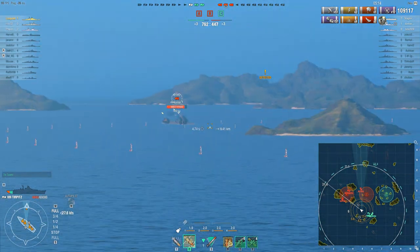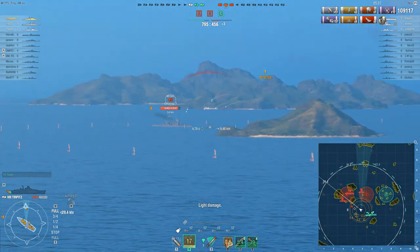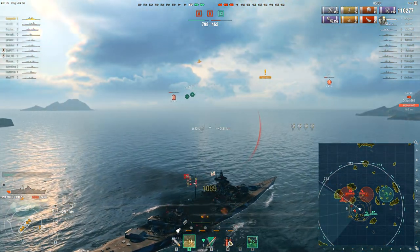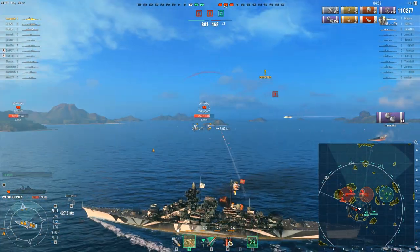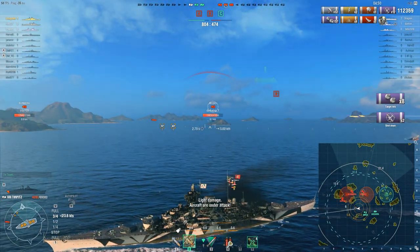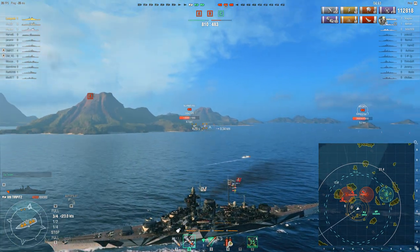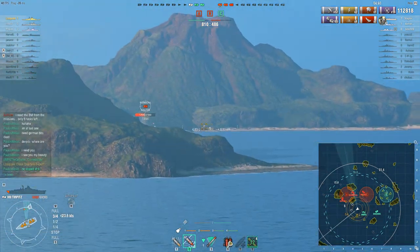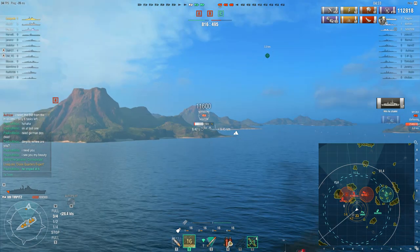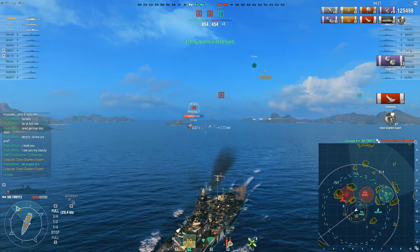383 hit points — come on, heel! There's the heel going. That was remarkably close to being dead and it didn't need to be that close. It's a Nürnberg, not a Cleveland — tier 6 cruiser. The Myoko is trying a bit more broadside and Losqualo has been able to range in a little more on the speed now. He's also finally put his floatplane fighter up for the first time in the game. This Saipan player is not good but even a single torpedo at this point would be his doom, so yes, finally he remembered.